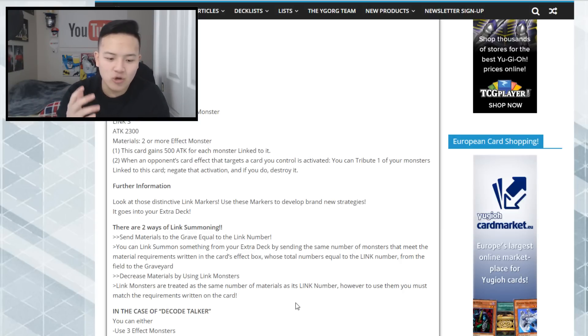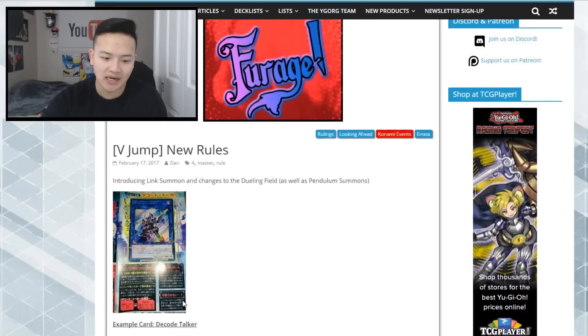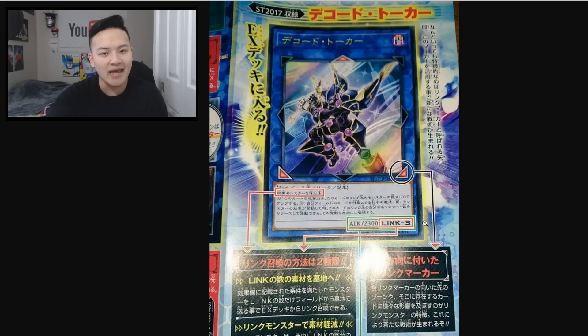For Decode Talker specifically, you can either use three effect monsters to summon it — so with three monsters on the field, say three Burning Abyss monsters, you send those to the graveyard and summon Decode Talker from your extra deck. You also have another way: use one Link 2 effect monster plus one effect monster to summon Decode Talker. So if you have a Link 2 monster, you summon it using two effect monsters. For a Link 5 monster, you'd send five monsters to the graveyard.